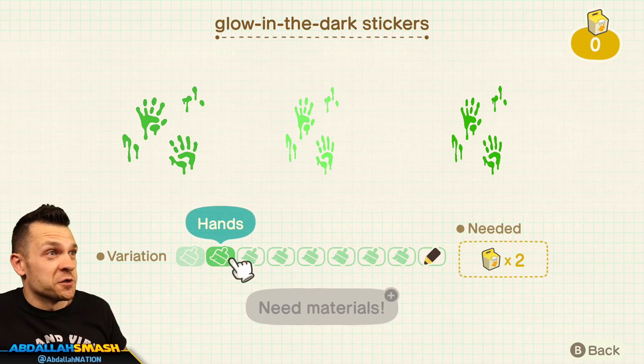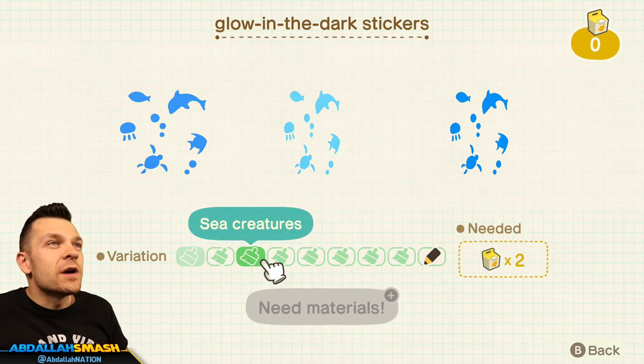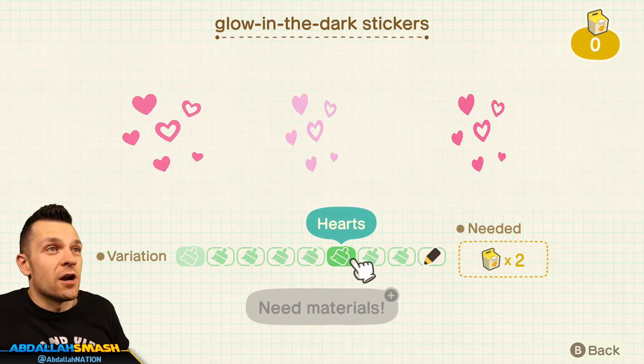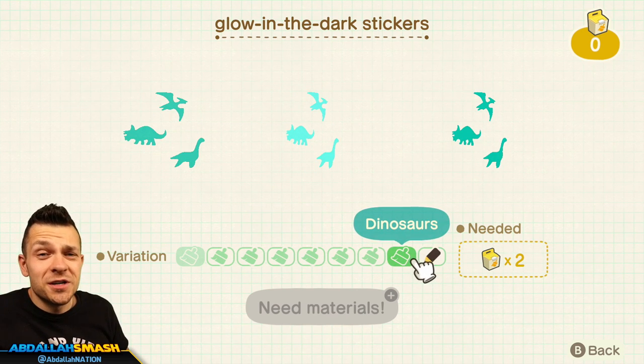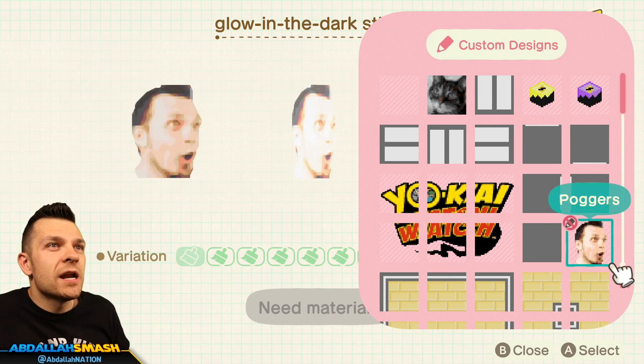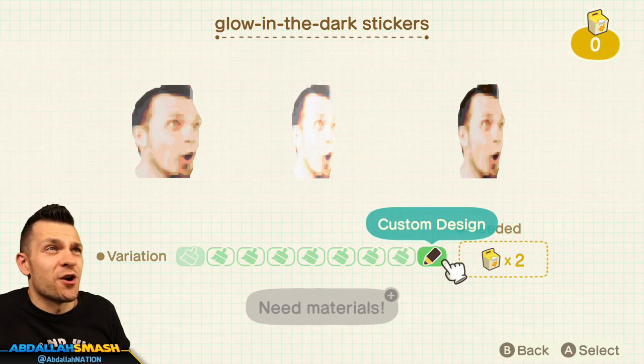You've got glow-in-the-dark stickers that are sea creatures, flowers, stars, hearts, snowflakes, dinosaurs — this is amazing. And of course you've got a custom design option. You could put a glow-in-the-dark sticker on your face or somewhere in the house. That's so fun.